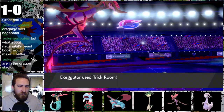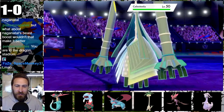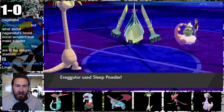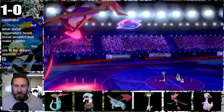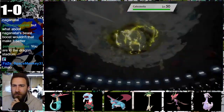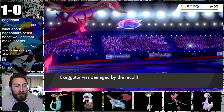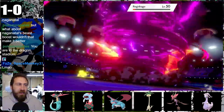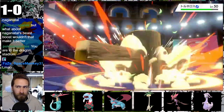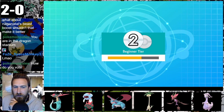Exeggutor discredits their Tailwind by setting up Trick Room, allowing slower Pokemon to move first for 5 turns. Tornadus still goes first due to its Prankster ability giving higher priority to status moves like Swagger, which misses. Exeggutor puts the flying legendary to sleep with Sleep Powder, while Dracology lands another knockout with Max Lightning. Dracology sweeps another dragon with Max Wyrmwind. A final Thunderbolt seals the game. Two wins in a row bring us up into Tier 2.